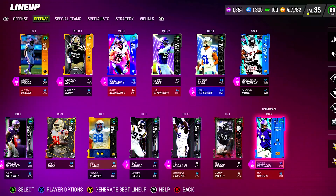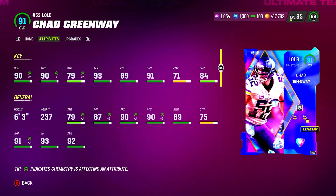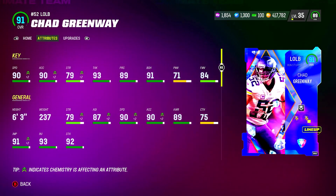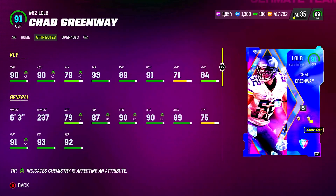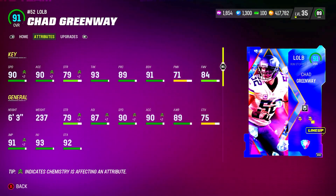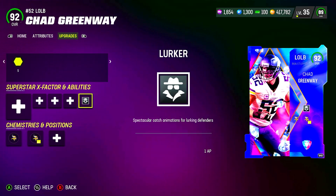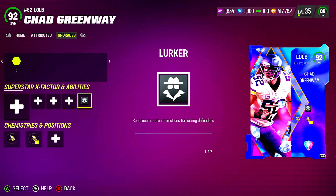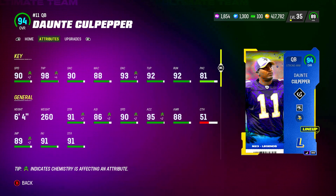That pretty much sums up our lineup. Taking a look at this Chad Greenway Team Diamond — I don't think in all the years I've been playing Madden I can remember the last time Chad Greenway got a card, so it's pretty cool. He's got 90 speed, six foot three, 90 acceleration, 91 block shed, 93 tackling. He's a run-stopping archetype linebacker. I put Lurker on him for one AP — he's going to be my user roaming around as a six-three linebacker.